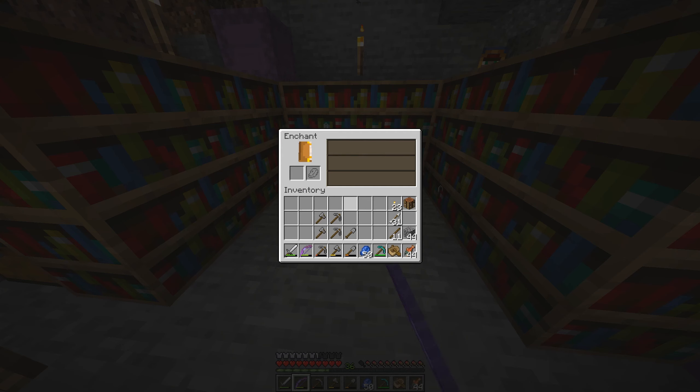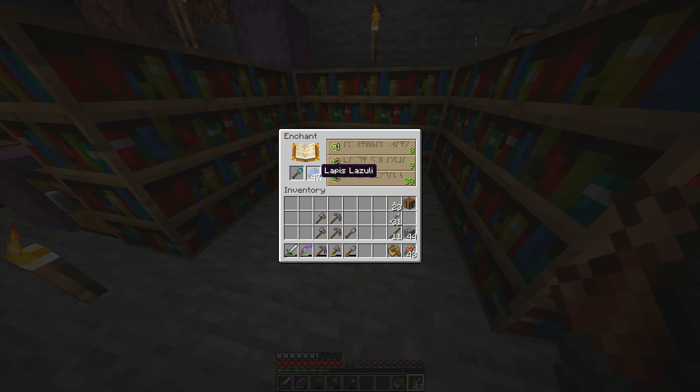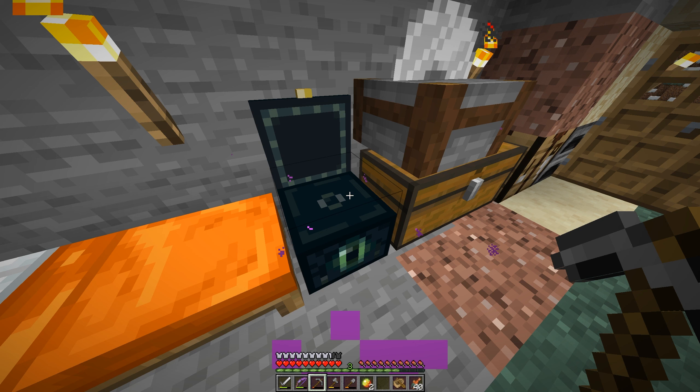My very first pickaxe enchant — what am I gonna get? Silk touch, yes, guaranteed silk touch. And just silk touch, but still. Unbreaking 3 — sounds promising enough. Woo! Efficiency 4, yes! Soon enough I'll have better and better gear.